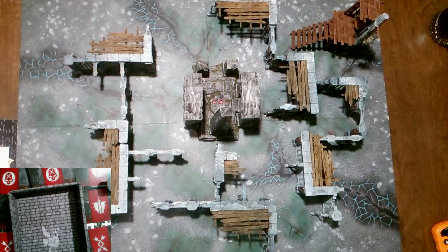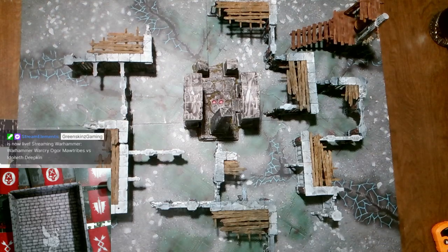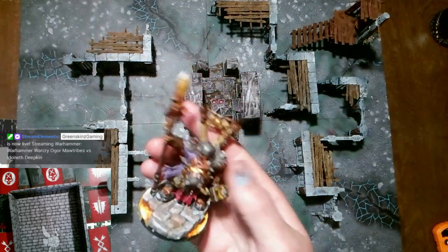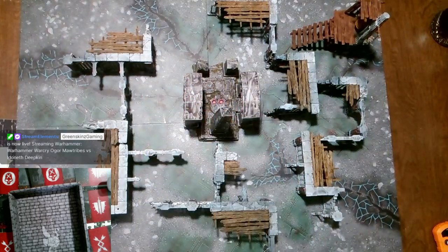The board's all set up, we just need to see who's the attacker and who's the defender. My warband is led by a Tyrant named Captain Crunch. We're here to fight for glory and for food, and he is accompanied by two Iron Guts and a Maneater.